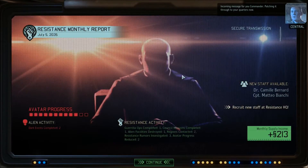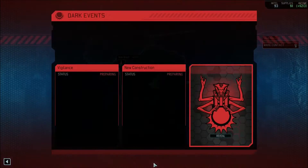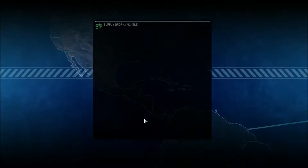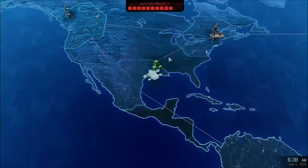Incoming message for you, Commander - patching it through to your quarters now. Supplies! You have made considerable progress against the aliens over the past month, Commander. Now there's some more dark events coming. The aliens are on high alert, making it harder for XCOM to catch them unaware - so we get a lot less concealment, their red radius will be larger. The aliens step up their construction efforts, reducing the alien facility counter by two weeks. That's not good. Let's go grab those supplies - they are the main priority at the moment. Supplies, supplies, and more supplies.